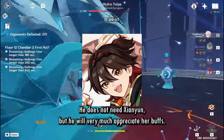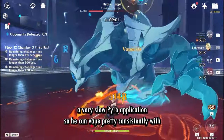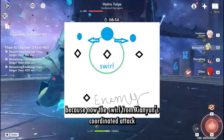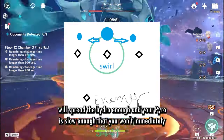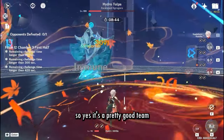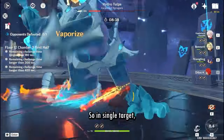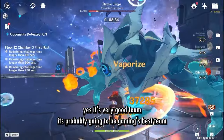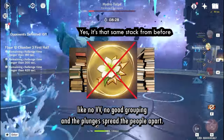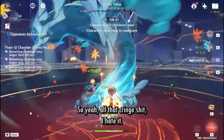Gaming plunges on his own — he doesn't need Xianyun, but he will very much appreciate her buff. He does have a very slow Pyro application, so you can Vape pretty consistently with Furina's slow hydro application as well, probably even in AoE, because the swirl from Xianyun's coordinated attack will spread the hydro aura enough and your Pyro slowly enough that you won't immediately yoink it. So yes, it's a pretty good team. In single target it's probably going to be Gaming's best team, but in AoE you have similar issues — no Viridescent Venerer, no good grouping, and plunges spread enemies apart.